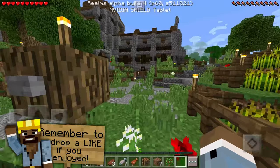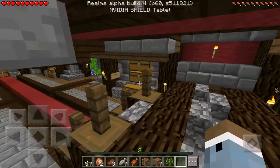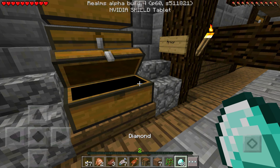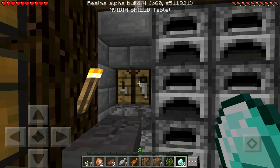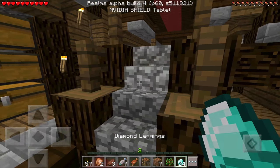So if you remember last episode, I fell into lava and died and lost all my stuff. So what we'll be doing today to start off the episode is making some new gear with all the diamonds I've accumulated over 86 episodes. I just can't lose it all again. Let's go ahead and make our set of armor — diamond boots, diamond chest plate, diamond helmet, and diamond leggings.